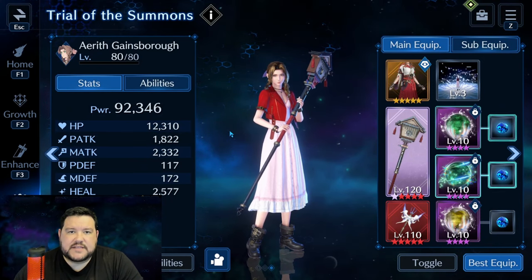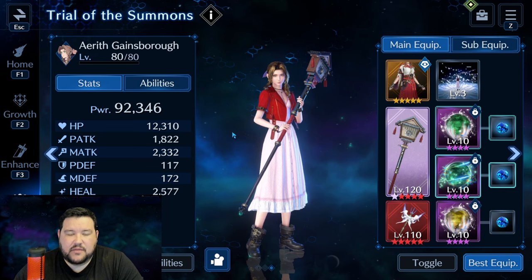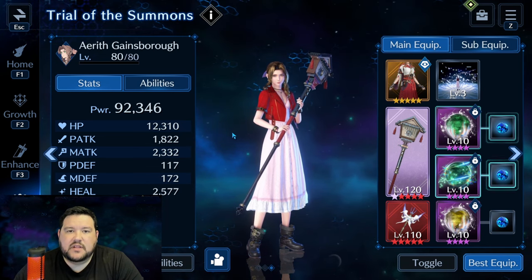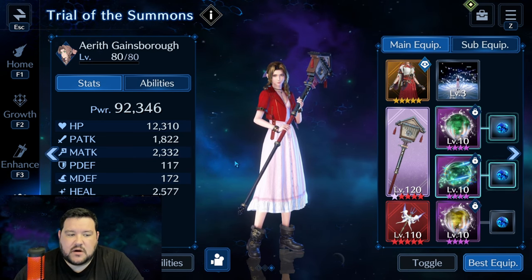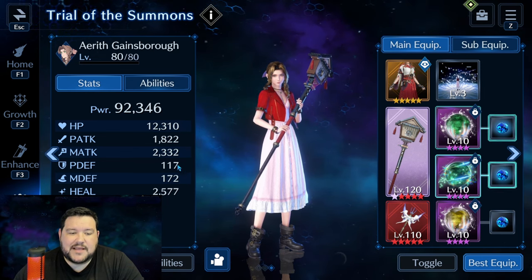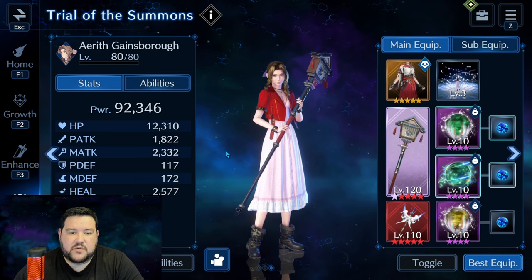Next thing to know when setting up this team — whoever you want to be tanking Leviathan's single target shots needs to have the lowest HP on the team. He will almost always attack the lowest HP target, so we've set this up so that Aerith is the one who tanks that, because she has the highest magic defense, and I've also put some water resist on her.